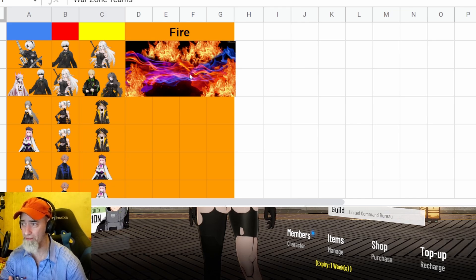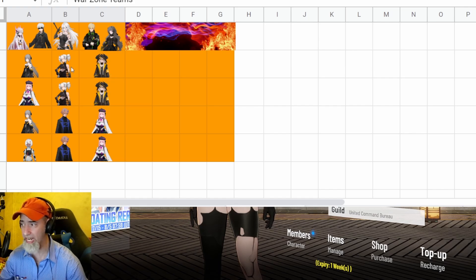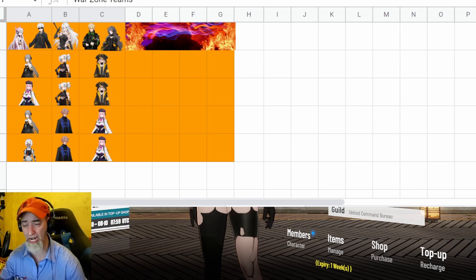For fire, the Near team is on top because they just dominate in the fire zone — they're going to out-DPS the fire characters. If you don't have the Near team, Karenina is going to be number one. After Karenina would be Fire God Lee, and I'll probably end up doing a video with Fire God Lee using these teams in pain cage and war zone.